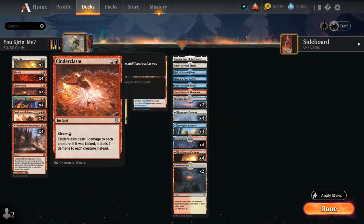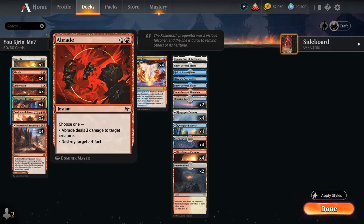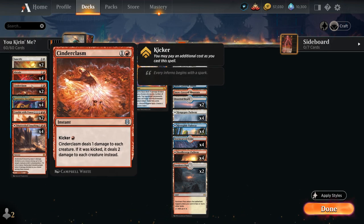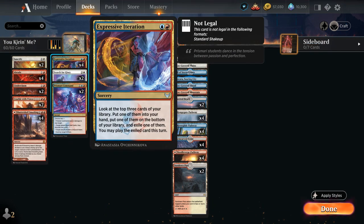Rounding out the deck we have some spot removal: 2 copies of Sanctify, which can destroy an artifact or enchantment and gain 3 life; Abrade, which can deal 3 damage to a creature or destroy an artifact; Cinderclasm as a sweeper that can be kicked for an additional red mana to deal 2 damage to each creature instead of 1; and Expressive Iteration, a card we typically want to play on turn 3 to generate a nice 2-for-1.